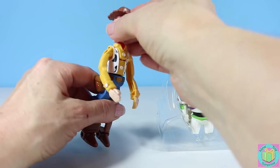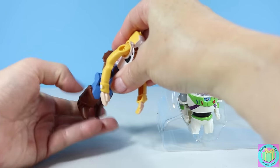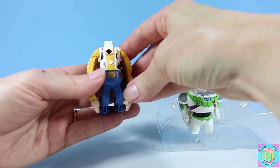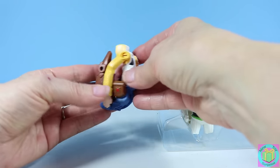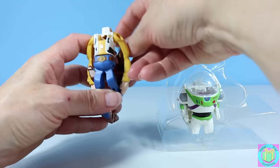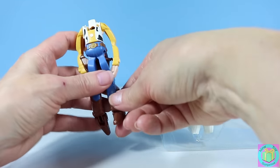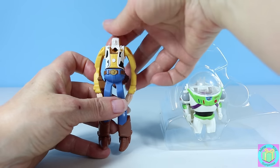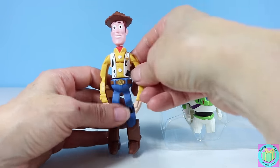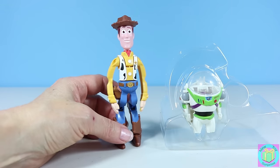Turn him into an egg like this. He's pretty easy to transform. Head up and twist around. Woody, you look great!